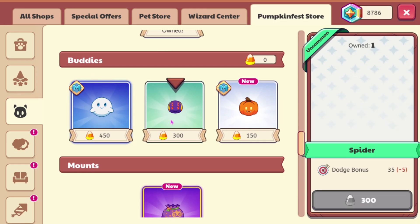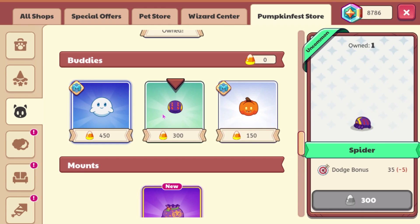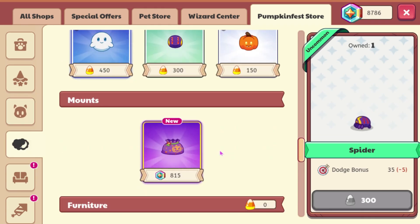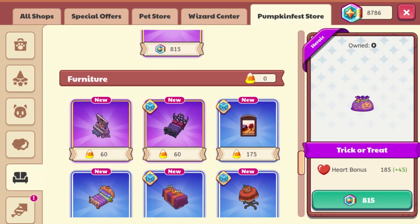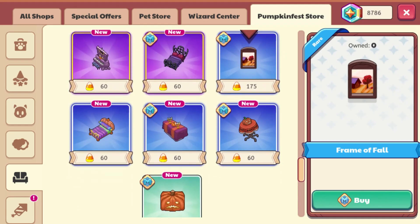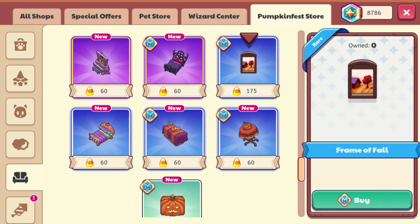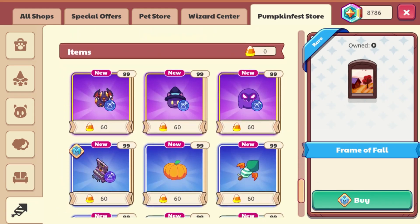None of the Buddies are too interesting, none of them are new, but at least they are Candy Corn. We have a new mount which is the Trick or Treat bag, which sadly is 815 MagiCoin. It has a heart bonus of 185, which I guess is pretty good - it might have another bonus, I'm not 100% sure. We do have a new house item here which is the Frame of Fall. I think this has been leaked for a pretty long time, so it's nice that we have that in the game.